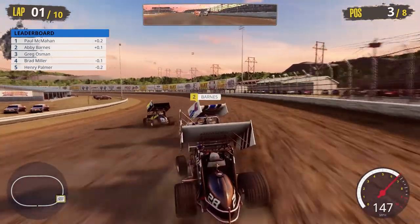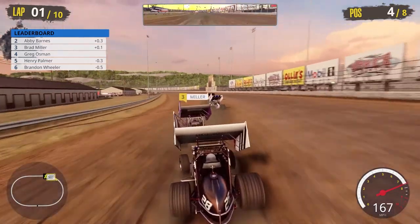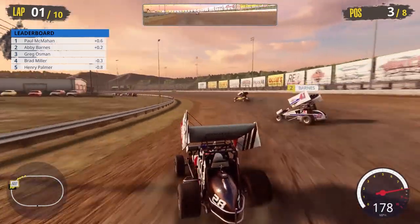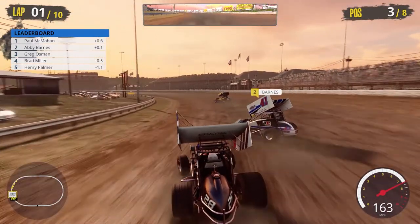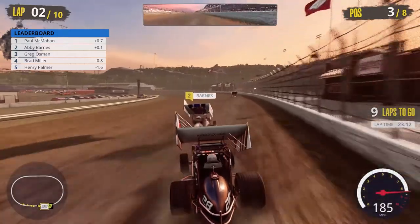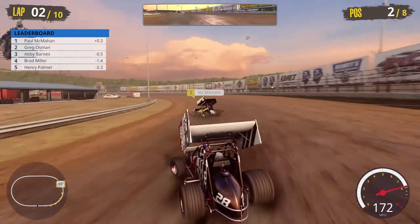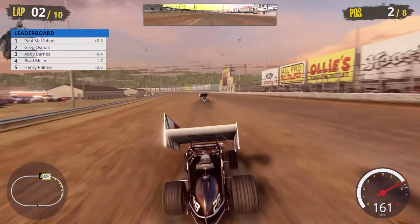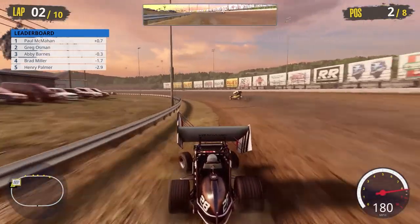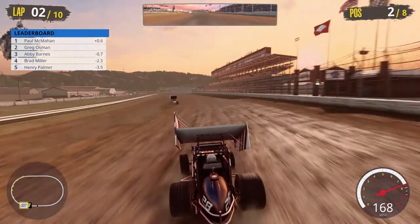Got off to a good start — they just drove right down the track. Brad Miller gets by us through turns one and two, but we get right back by him down the backstretch. Abby Barnes is now in our sights — we haven't been in a qualified dash in a long time, if ever. We're going to get by Abby Barnes going into turn number one and grab that second spot in heat race action.